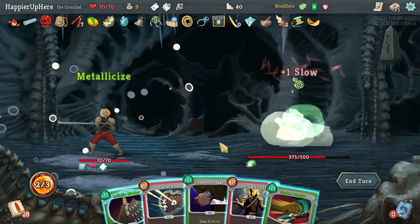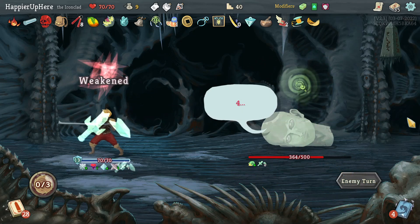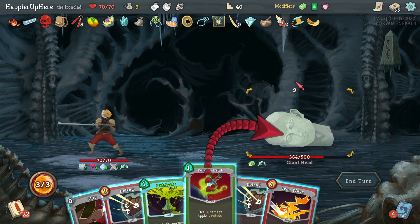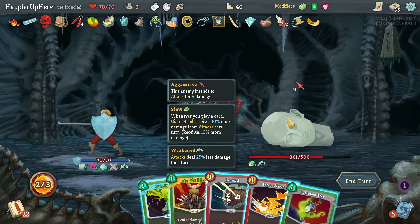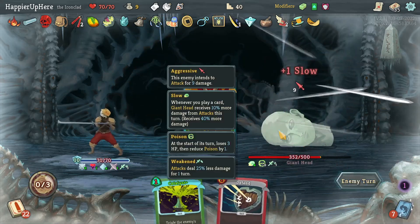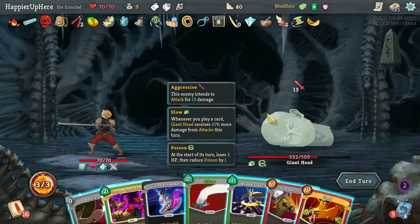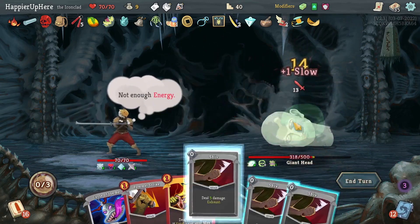Nine incoming — definitely too soon for Catalyst. Let's just play attacks: Shiv, I guess I can play one Defend, then Poison Stab, Iron Wave, and Die Die Die. I was hoping to deal more damage with the slow debuff but that didn't really help a lot. Definitely not going to be able to use Feed here. Let's do Corpse Explosion, Shiv, Slice, and then Blade Dance — should have played Blade Dance first of course.